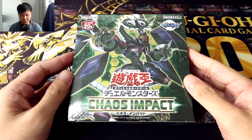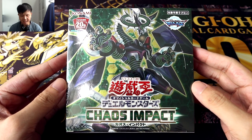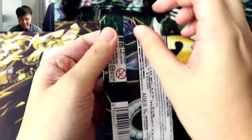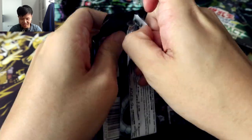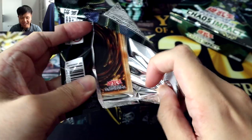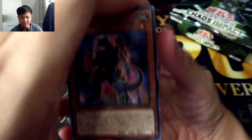Hello, Duelist, Ross Mero here, and today we're going to be opening a box of Chaos Impact. Let's get started with the very first set in the Yu-Gi-Oh! OCG to feature Link 5 monsters, with the cover card Firewall Dragon Dark Fluid. I am really hoping we managed to pull it. I think it is the only Link 5 in this set.